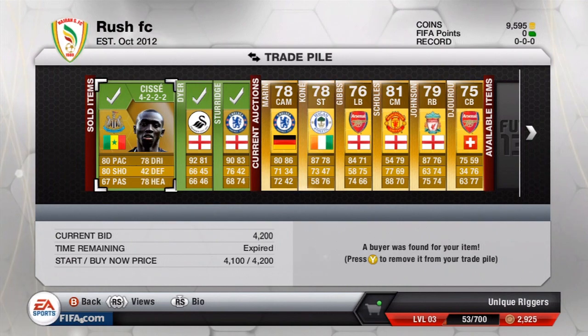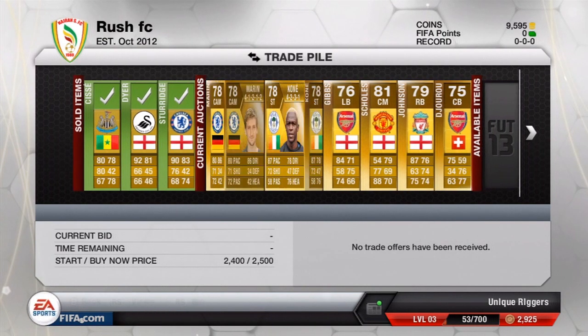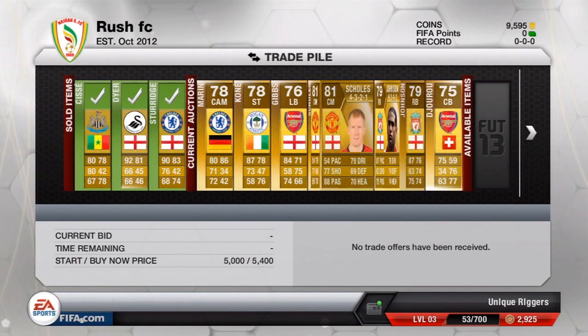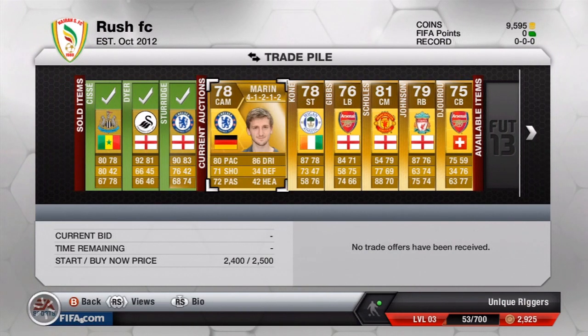Three of my players have sold. CSA has gone for 4,200 coins, Dyer has gone for 2,000 coins, and Sturridge has gone for 3,900. The other players don't have any bids on them at the moment, so hopefully they can get bids or go for their buy now price soon. Just got to wait for these players to sell — I'll be back in a second.